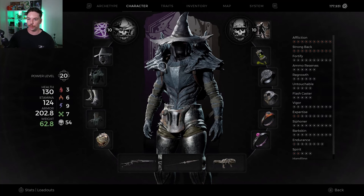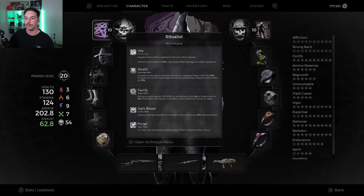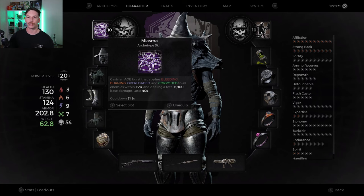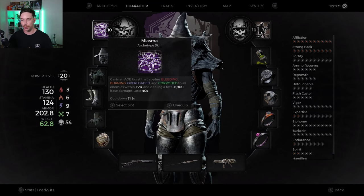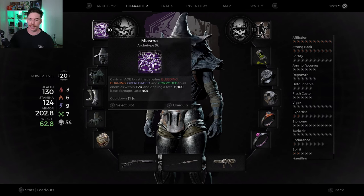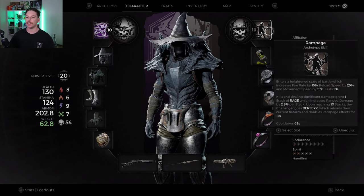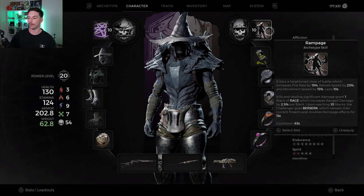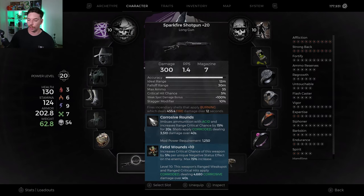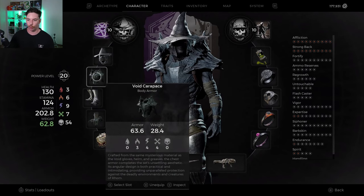For the build I was showing — destroying all the bosses with corrosive damage — I am using Ritualist and Challenger. We're using Challenger mainly because we're using Shotgun and Nebula, two very close-range weapons. For Ritualist we're using Miasma, mainly to apply more status effects and get an extra corroded status effect on the target, helping reach seven stacks. For Challenger we're using Rampage — not to increase status effect damage, but for more fire rate, reload speed, and movement speed. Rampage also helps Spark Fire do more damage.